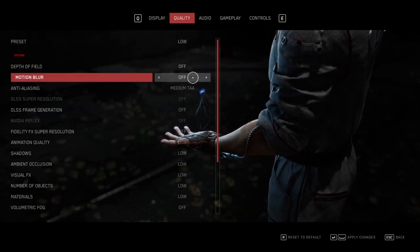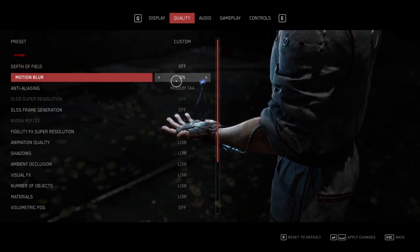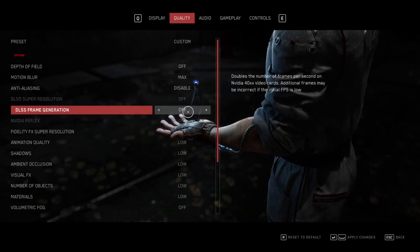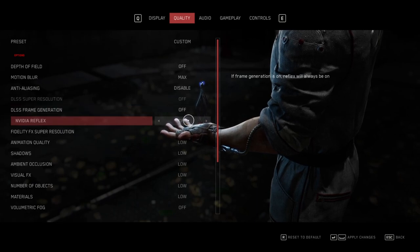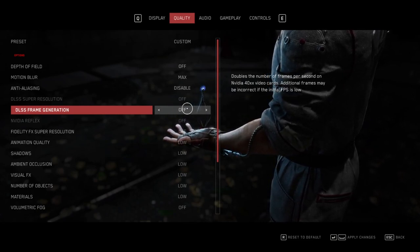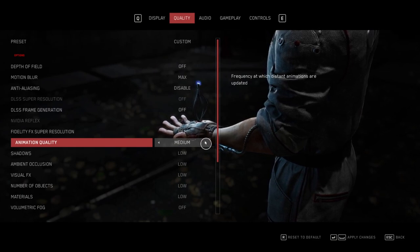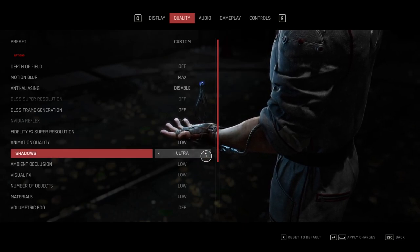We've got depth of field and motion blur — everybody knows my feelings on motion blur, I do like to turn it down or off. They do have a low setting and an on setting, which is good. For AA settings we've got disable, medium, and high. We also have DLSS super resolution and DLSS frame generation — bearing in mind we're running an older Nvidia card so that won't be available to us. We also have FidelityFX Super Resolution for those with AMD cards for upscaling.